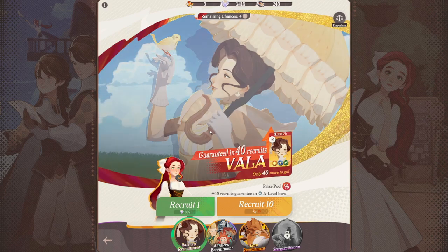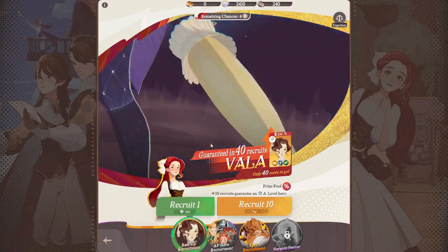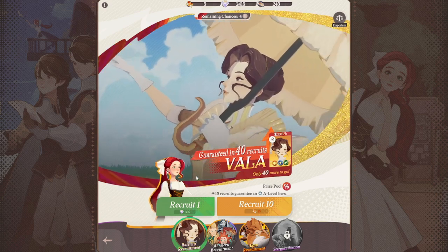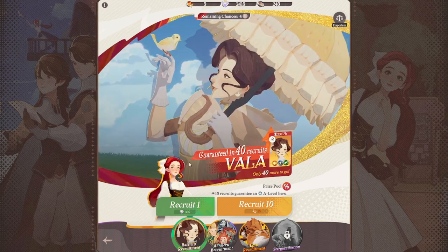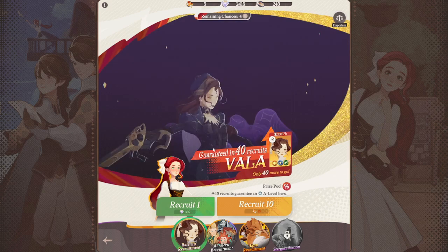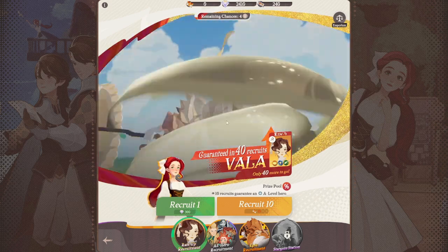There are several options that you can recruit on. This is the rate-up recruitment, so there will be a specific hero on rate-up. Right now, it's Vala. Within 40 recruits, you are guaranteed to get Vala on this recruitment banner, which is a great way to ensure that you get her.